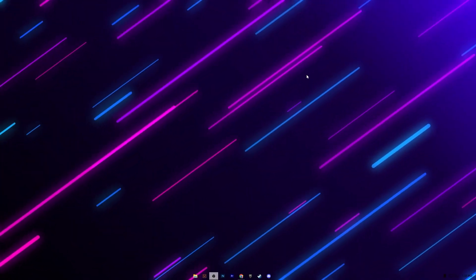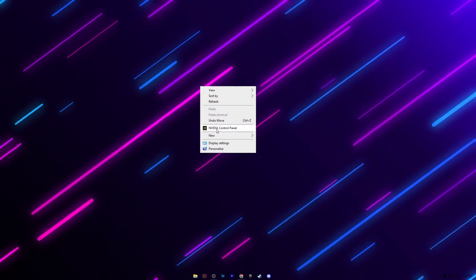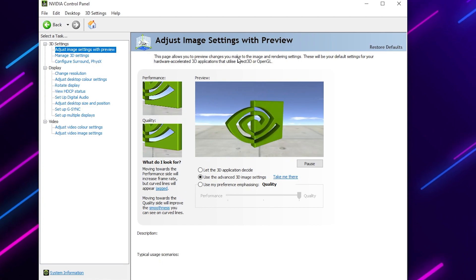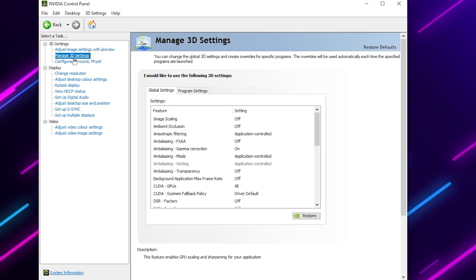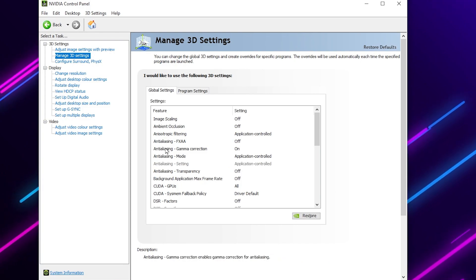Now right-click on your desktop and open the NVIDIA Control Panel. In the first section, find 'Adjust Image Settings with Preview' and set it to 'Use the advanced 3D image settings', then click 'Take me there'. This takes you into the Manage 3D Settings — we will adjust a few key settings here.